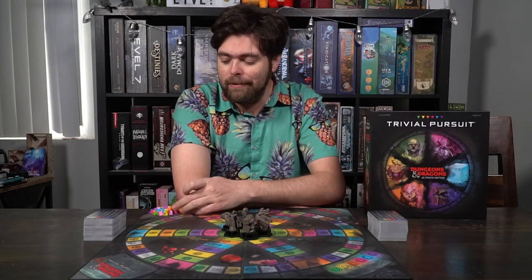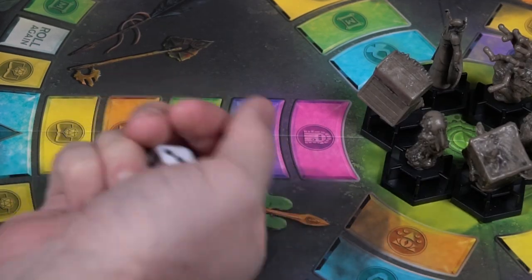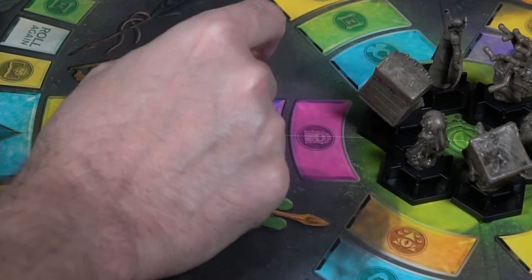Last but not least, you'll be placing the tokens out somewhere within reach of all players, and the die as well, and then you're ready to go. Playing the game is as simple as setting it up. When you begin the game, you'll have your character, you will roll this die here, and then you will move along the game board.